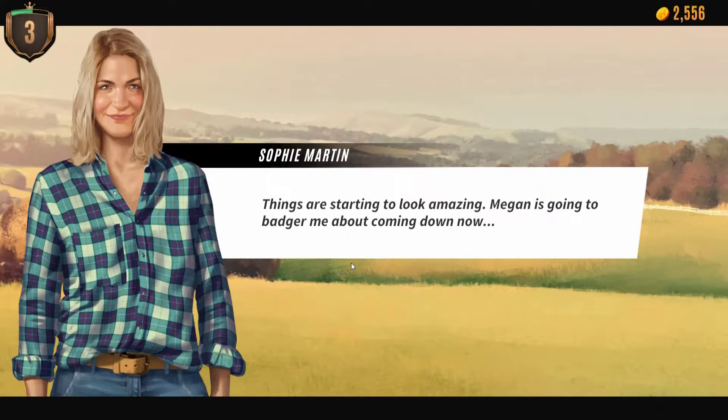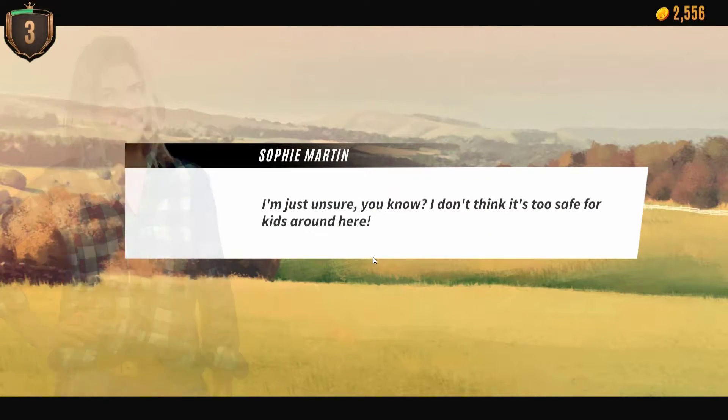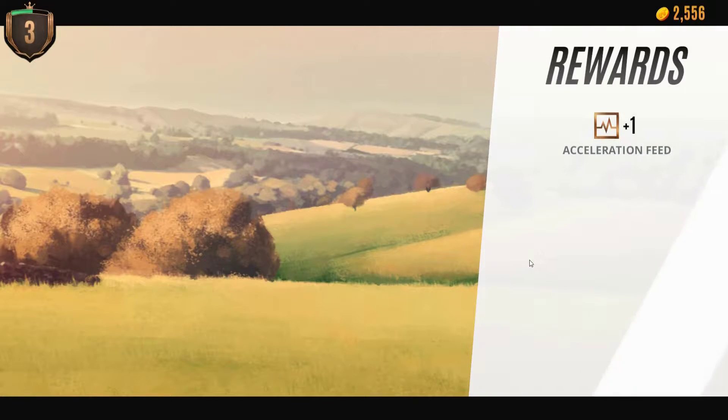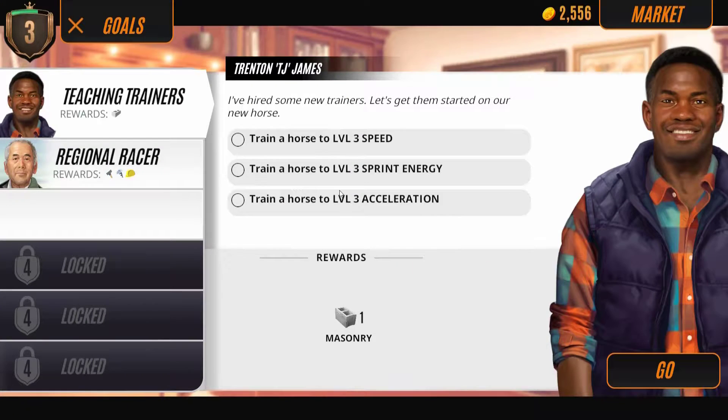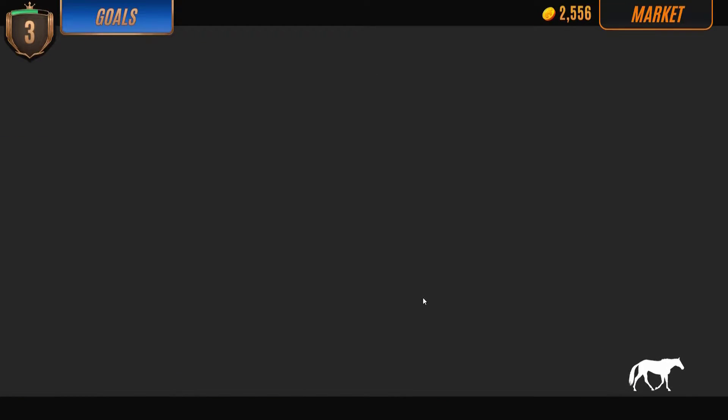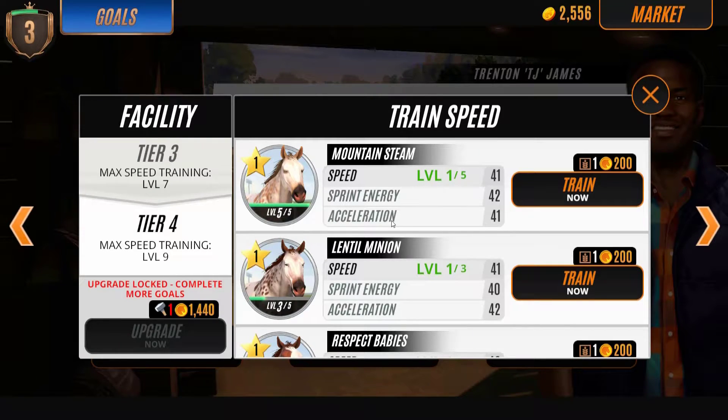Things are starting to look amazing. Megan is going to badge me about coming down now — I'm just unsure, I don't think it's too safe for kids around here. So we've got trained horses and get first. I'm going to train because I did a couple of races with Mountain Steam, so we'll go ahead and train them.